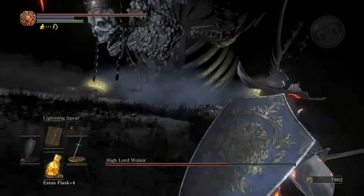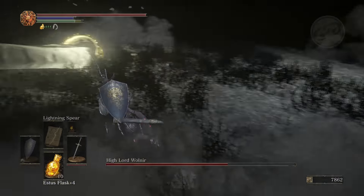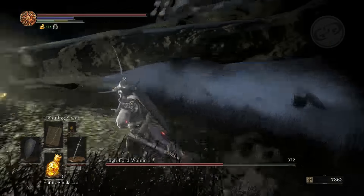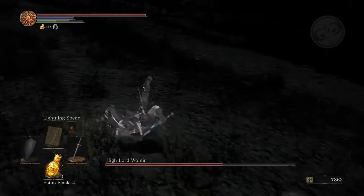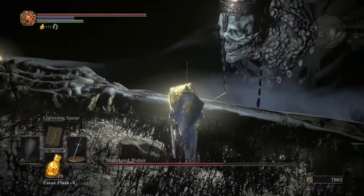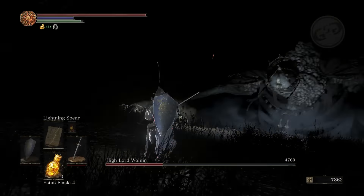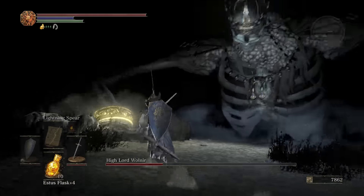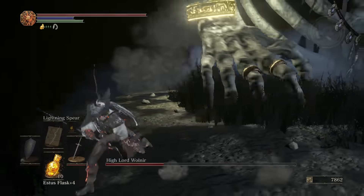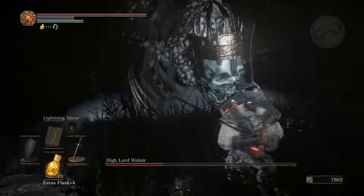If this fight lingers on he will start summoning skeletons — the skeleton wheels — and it gets bad, so you need to do this very quickly. He does do hand slams: he will raise his hand up if you're near it and slam it back down on the ground. You want to be aware of that and roll when his hand is in the air — roll two or three times. It may waste some stamina but you will avoid that contact.